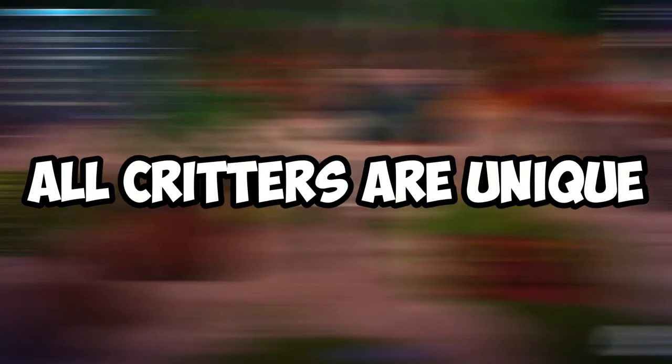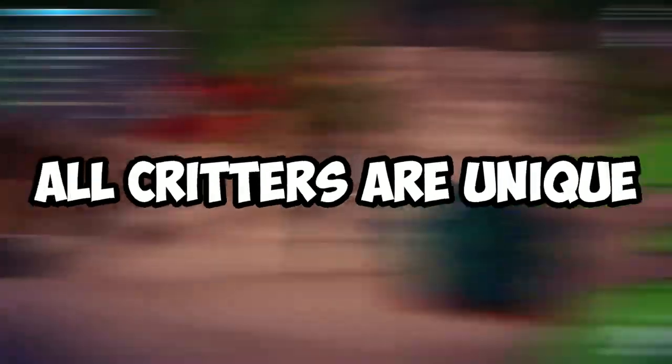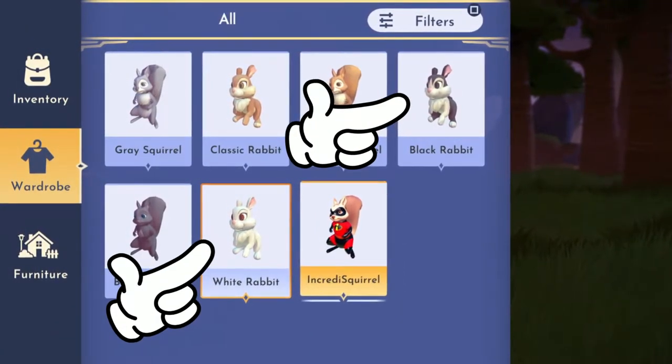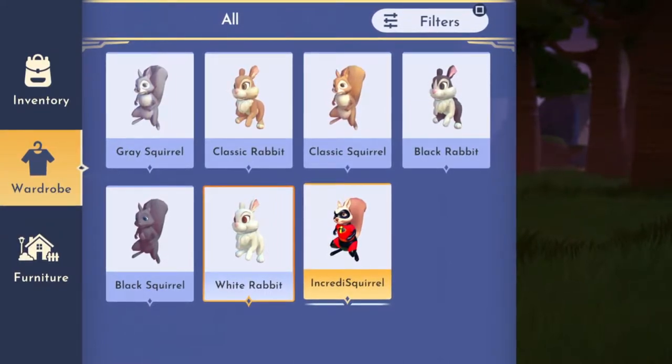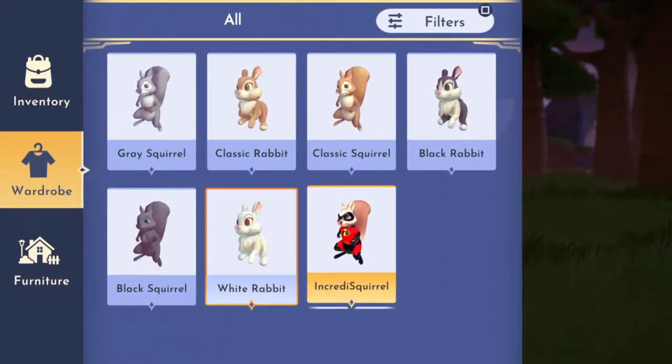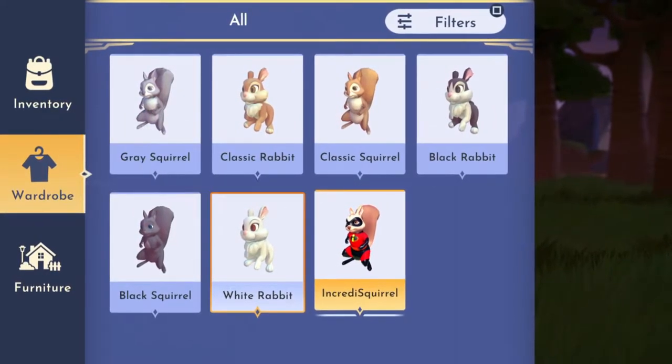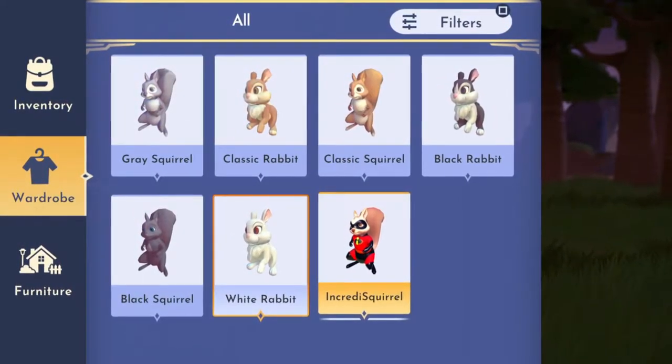Number three: every critter is unique and not the same. For example, the black rabbit and the white rabbit are a separate kind and they do not share the same hidden friendship bar. So if you want to get the white rabbit as your pet companion, you will have to make sure to feed the very same white rabbit on another day.